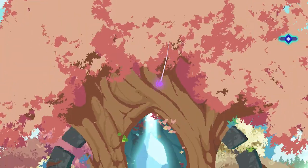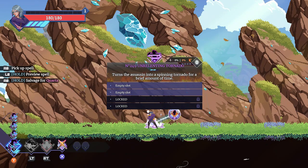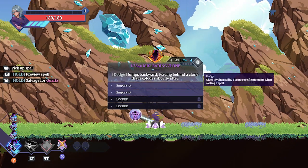The garden serves as your hub space where you spend time buying permanent unlocks, having conversations, and more as you progress. The stone altar allows you to choose one stone and will add a bonus to either your health, damage, or attack speed.